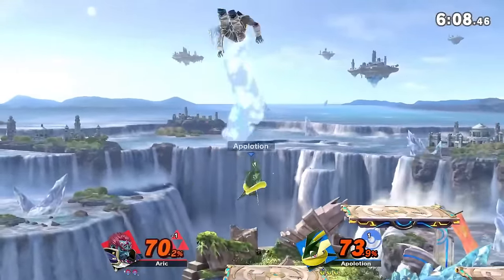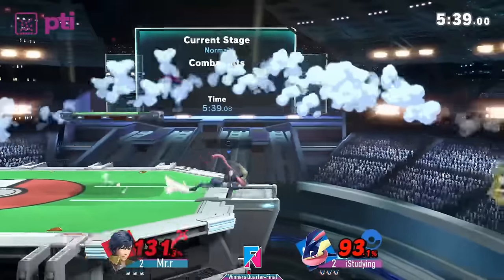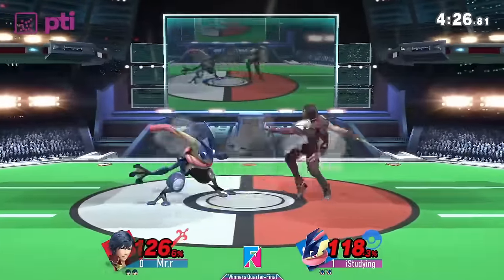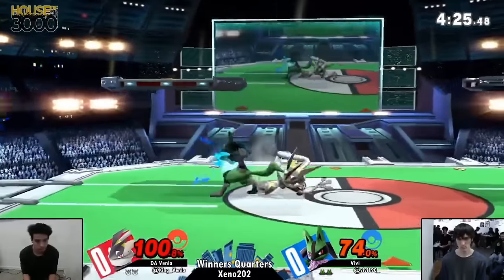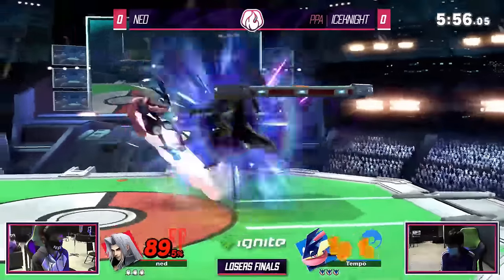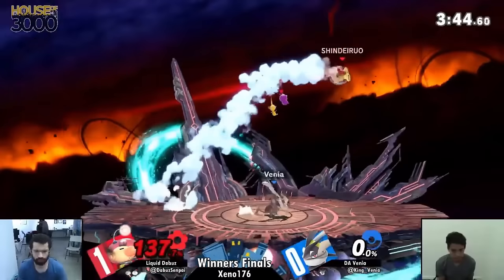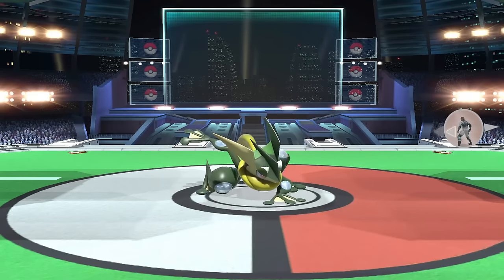So let's look at tomahawk grabbing instead. This is normally a super solid option that a lot of characters can do to beat opponents trying to shield or parry landing aerials. As Greninja though, not so much. Greninja's grab comes out on frame 10 and doesn't have the best range for doing so. This means that in order to use it out of a tomahawk, you have to be right up close to your opponent and go through a bit of startup. Since everyone loves pressing their out of shield button as soon as possible, this often leaves Greninja in a position to get hit. So Greninja loses a shield option — and he's mid tier, not high tier.